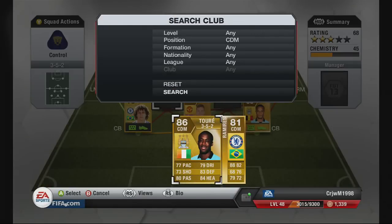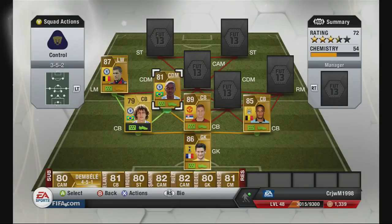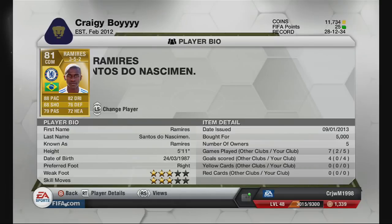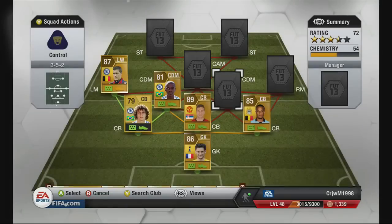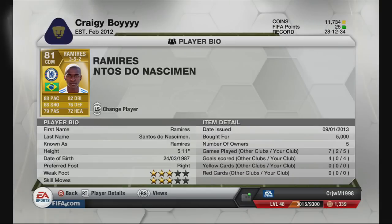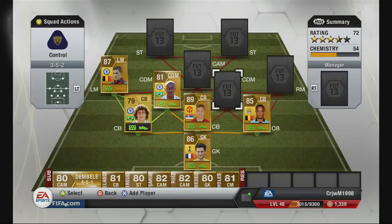Centre defensive mid is Ramirez. You can play him as centre attacking mid, but for me his defence is too good to waste up there. He is a very good defender and his pace means he can help out the defence very easily. In a 3-5-2 it's good to have pacey centre defensive mids so they can track back more easily when you've got three defenders. He's got all-round stats like David Luiz, but his pace is much better, and he scored four goals for me in five games. I got him for around 5k and he goes for about 8k.